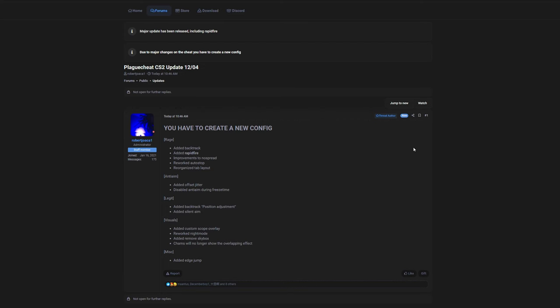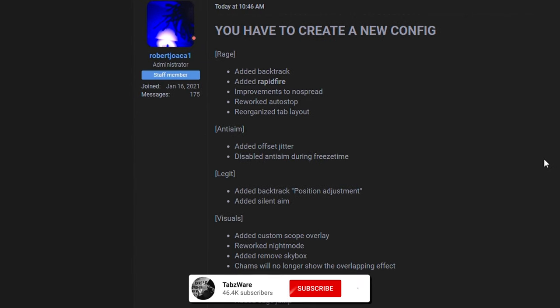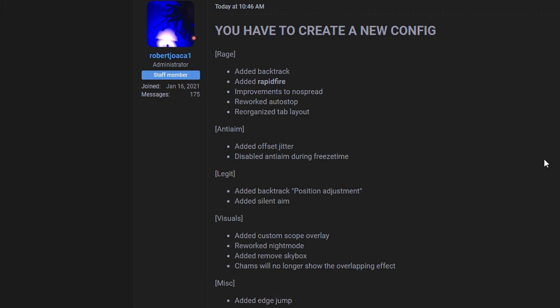Hopping into today's video — today at 10:46 AM they updated the rage bot and actually made Plague something you can use in Premiere as well as HvH servers. As I've said multiple times, backtrack was absolutely needed for rage. They've added backtrack, added rapid fire which was necessary, improved no spread which was heavily needed, reworked auto stop, reorganized the tab layout in anti-aim, added offset jitter, and disabled anti-aim during freeze time.